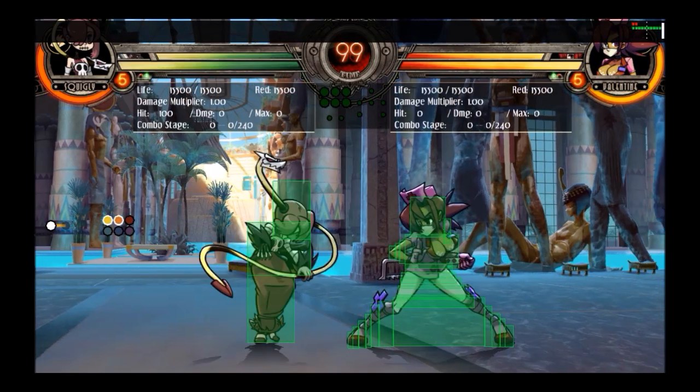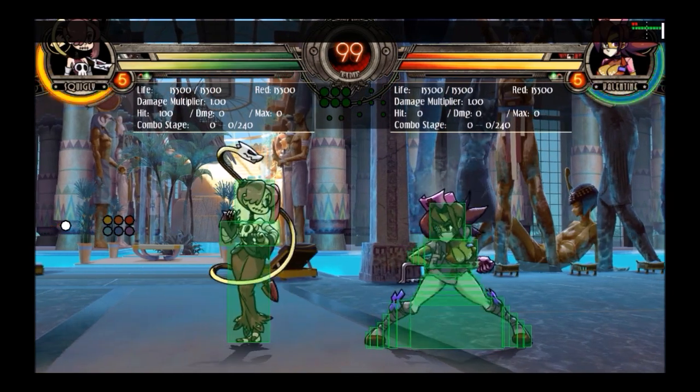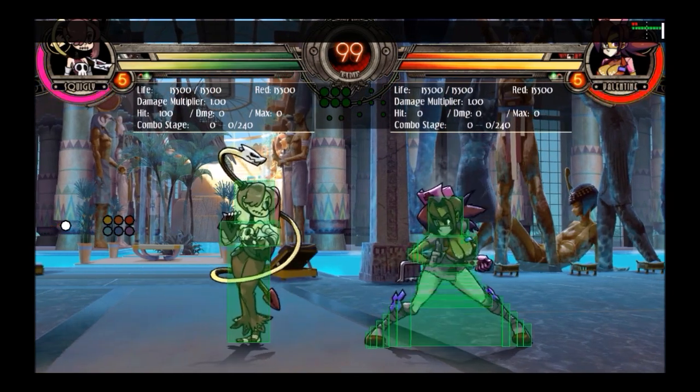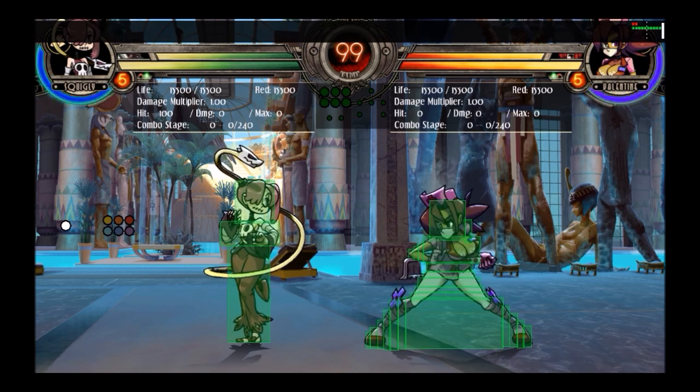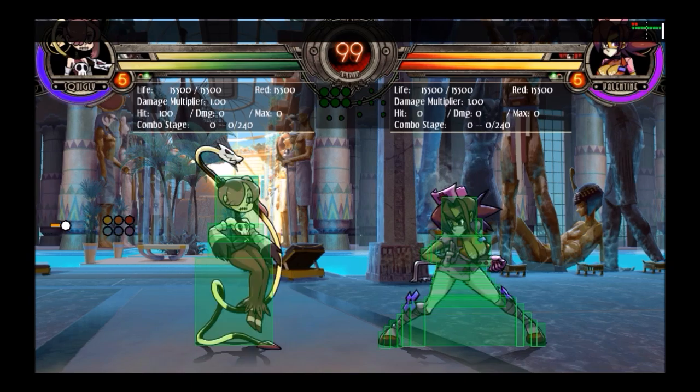Before I get into the guide proper, I want to go quickly over my thoughts of Squiggly as a character. Often in fighting games you think of characters as being in archetypes — you've got someone like Filia who is a rushdown, Peacock is his own thing. Squiggly doesn't really fit into any kind of archetype like that.